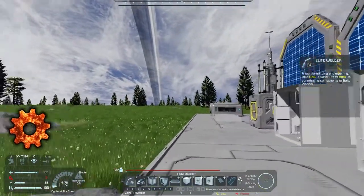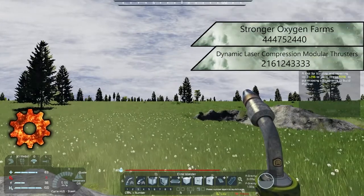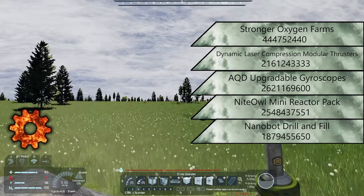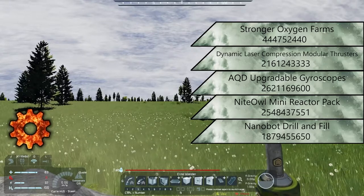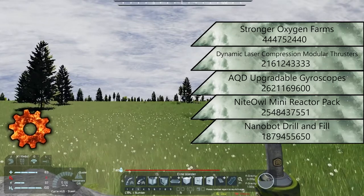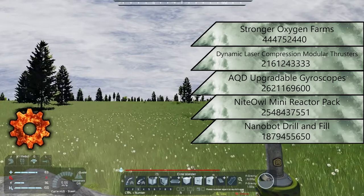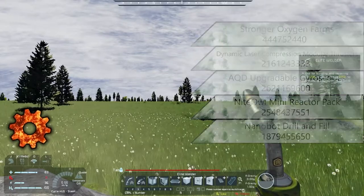Now for some of the ones we removed: we removed Stronger Oxygen Farms, Dynamic Laser Compression Modular Thrusters, AQD Upgradable Gyroscopes, the Night Owl Mini Reactor Pack, and the Nanobot Drill and Fill System. We removed these because we don't need more oxygen; the dynamic laser compressions were a little strong and we're not doing a lot of space travel; AQD is for very large ships and we aren't using those; we're actually keeping everything 100% green power so we don't need the reactor pack; and the nanobot drill and fill system was just very overpowered — it was a very very strong drill.